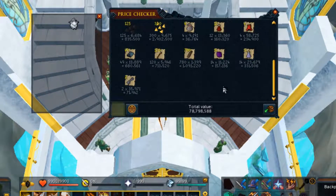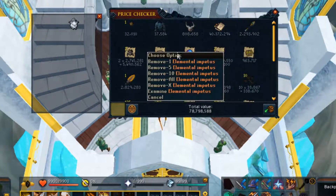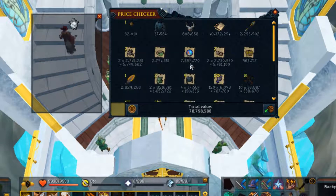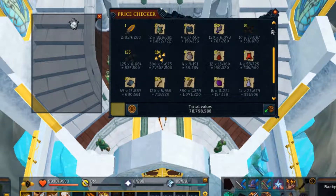I'll throw in the battle staffs, the heavy chests, the elemental impetuous, the ring of trees - just to see how much everything is actually selling for currently - as well as the flaming sword enchantment, and we'll see what we actually come out with as a total value.